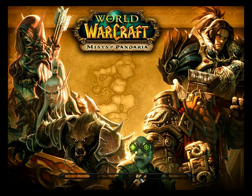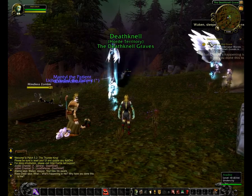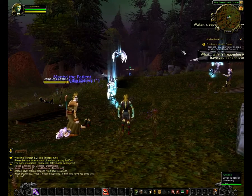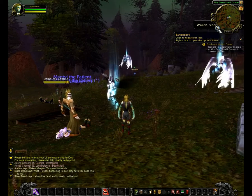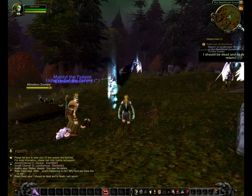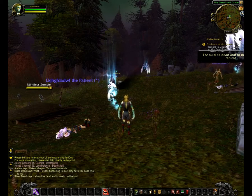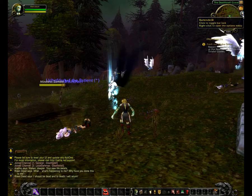So if you enter back into the game, nothing seems to have changed. But if you look, there's an icon appeared on the side of the map — that's the Bartender 4 icon. If you hold down the shift key and move, you can move the icon around. So hold down shift and drag it up to the top there.